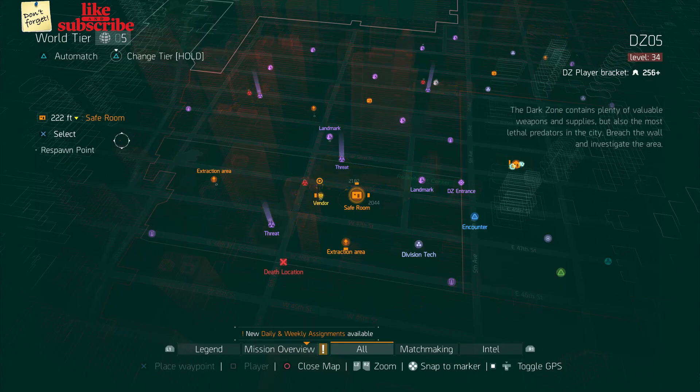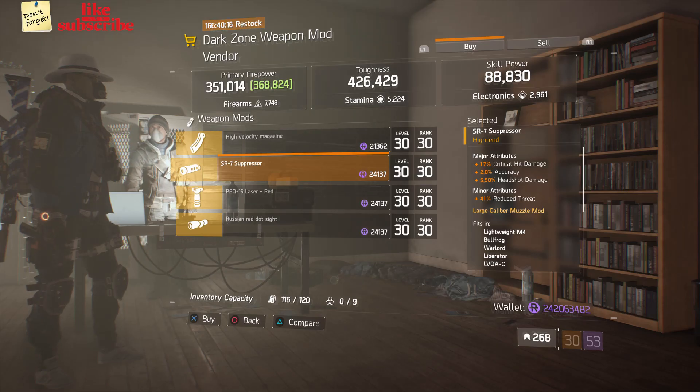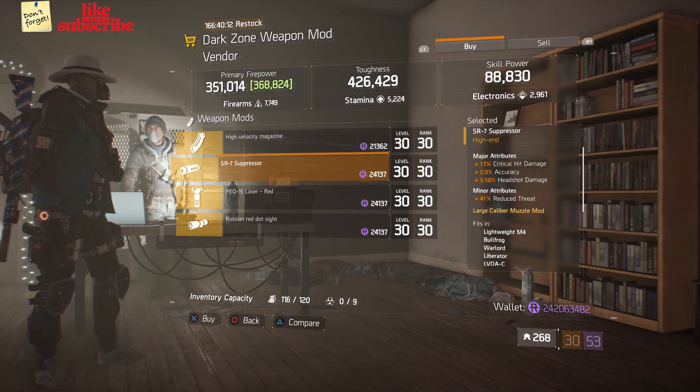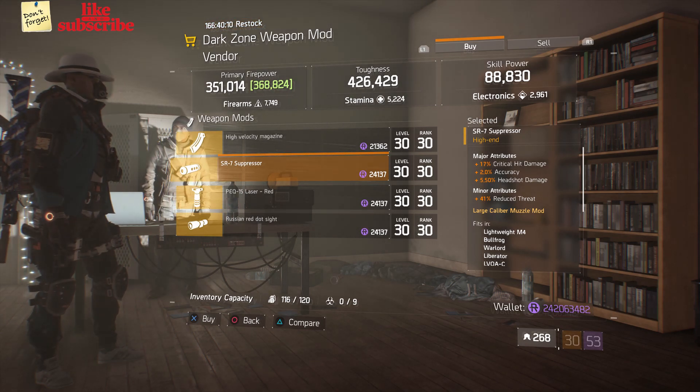For our next gear items, head over to DZ5 safe room. The dark zone weapon mod vendor has an SR7 Suppressor with 17% crit damage, 2% accuracy, and 5.50% headshot damage.